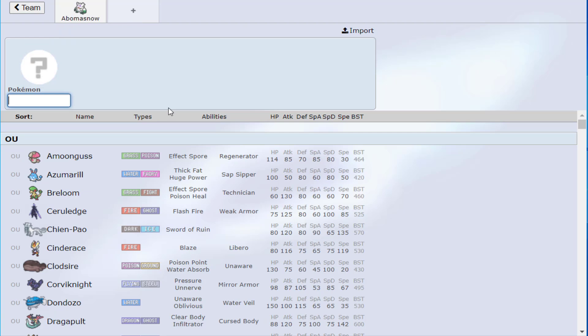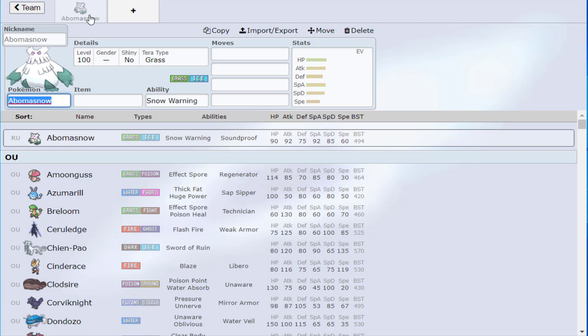For example, if I wanted to use Amoonguss, that doesn't mean the team is centered around Amoonguss. When you're building around a Pokémon, it's usually a sweeper or heavy Choice Band user like Chien-Pao — very strong Pokémon that come in and do a lot of damage, or they're setting up with Curse and intending to eventually sweep. In the case of Abomasnow, it's going to be something that supports another Pokémon.